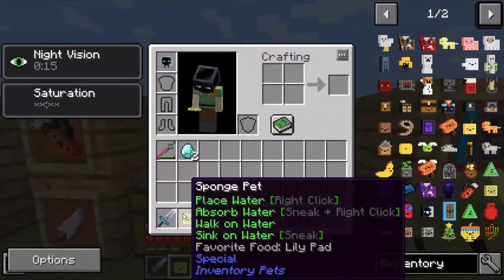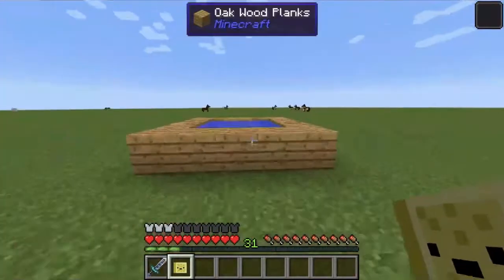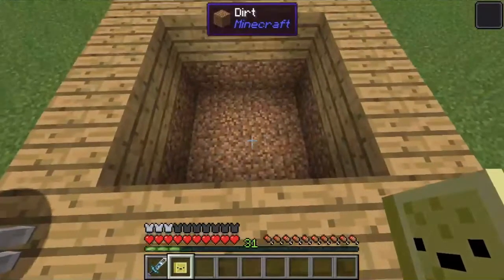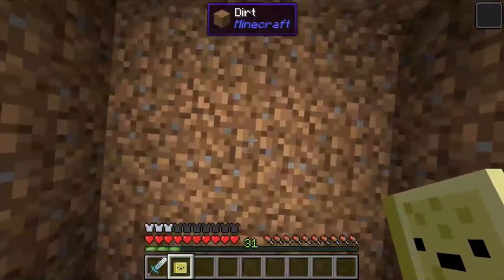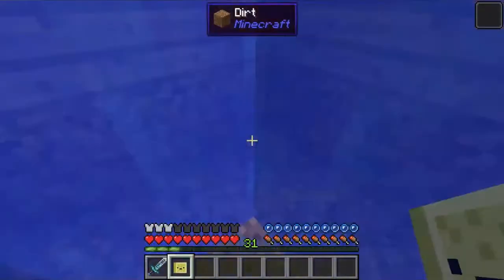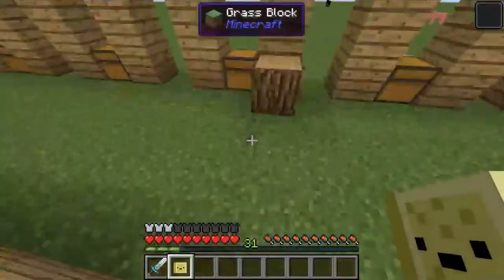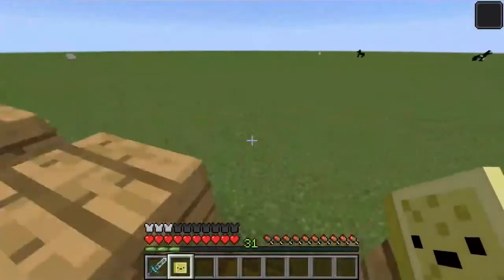We have the Sponge pet, which allows you to take a whole load of water in one single click. This uses lily pads and allows you to also place back the water, but it does make it look like a cursed image, having water that doesn't flow.